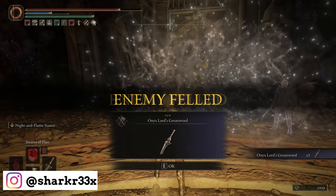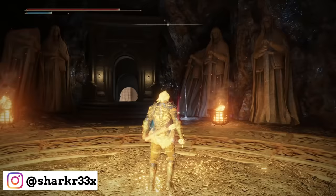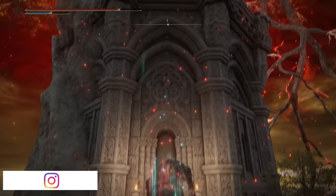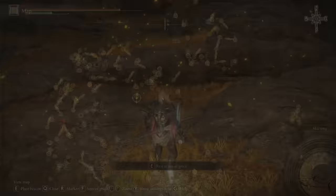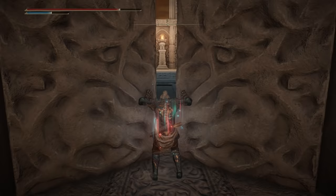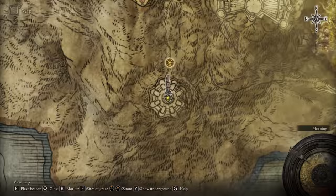Pretty easy boss, if you ask me, and I have a video on my channel on how you can defeat this one if you don't know how. Now it's time to move on — as you can see, the door has opened, and we have to get out to activate Rykard's Great Rune. By the way, the next tower is going to activate two runes, so less work for you — you don't have to travel a lot for the Morgott and Mohg runes.